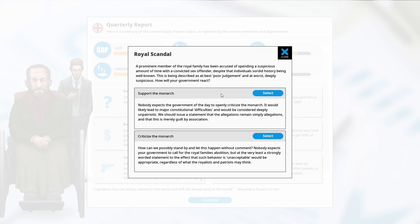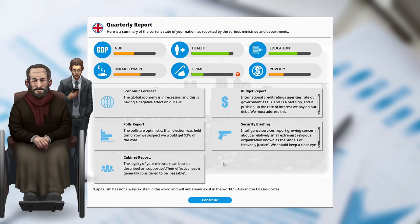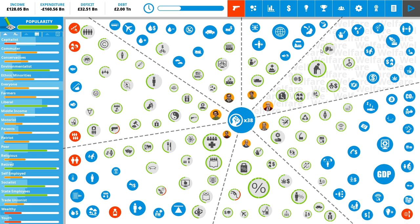A member of the royal family has been accused of spending a suspicious amount of time with a convicted sex offender — that would never happen in real life. The government still opposes a right to die. How will the government react? Criticize the monarch — patriots hate it, liberals think we're brilliant, conservatives also hate it. Looking at the extremist groups — these are all dropping, and people are no longer trying to kill us.